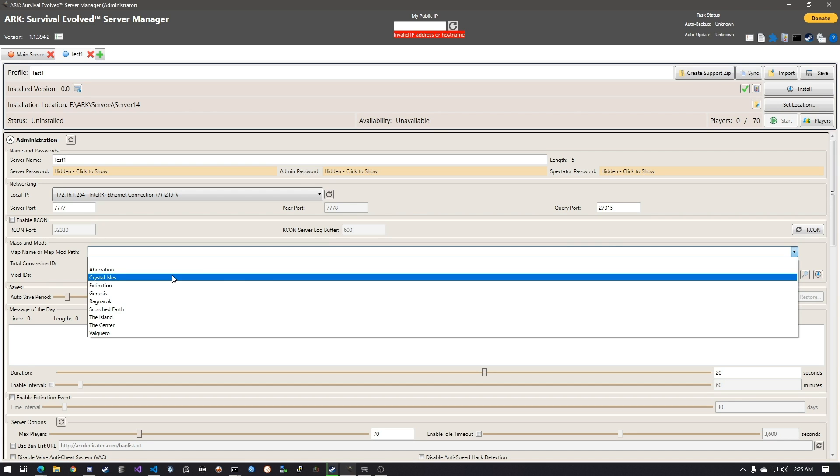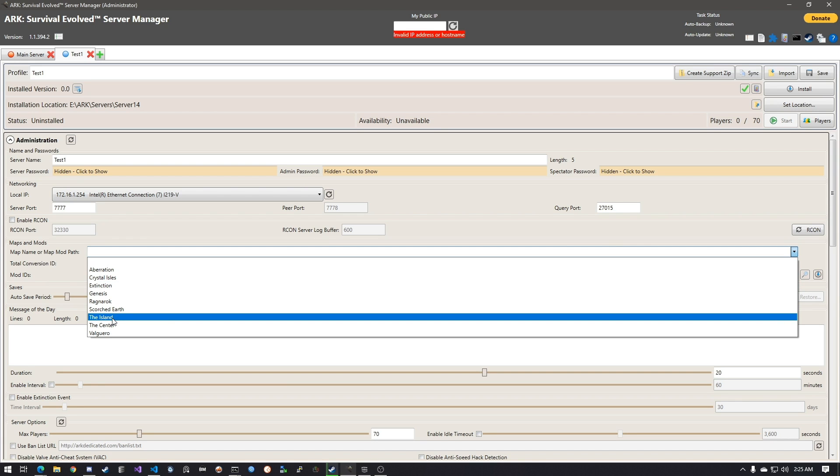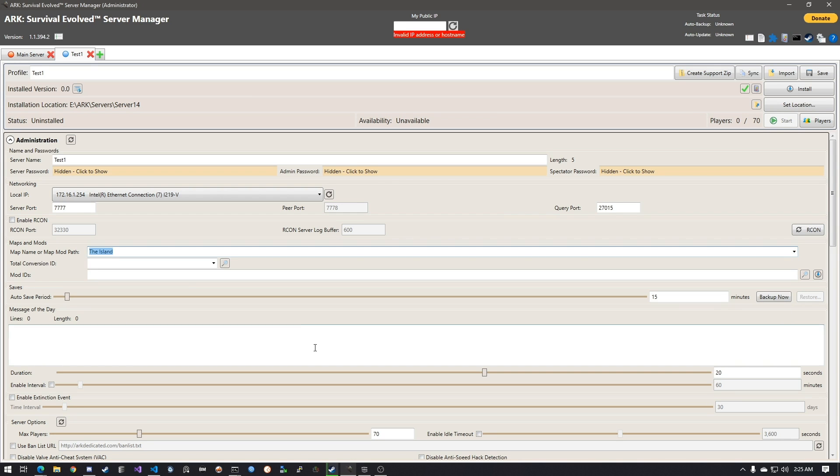You'll have two ports — keep those exactly the same, don't change them. For the map, you need the DLC to play on whatever map you choose, so I'm going to keep it as The Island. If you're going to play on Extinction, make sure you have the Extinction DLC or you won't be able to join.